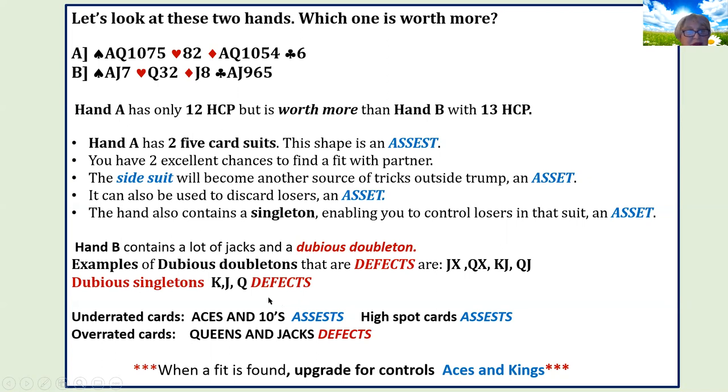Those are defects. Dubious singletons are also defects — a stiff king, a stiff jack, a stiff queen. Defects are bad; assets are good. Other things we don't evaluate properly are what I call underrated cards: aces and tens. Those are assets. Aces are only counted as four, but I think they're worth a little bit more — like four and a quarter. Queens and jacks are defects to me. Aces and tens are underrated, and high spot cards are underrated — those are assets.